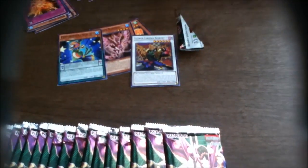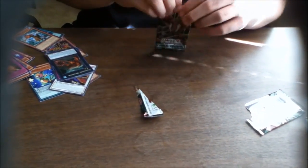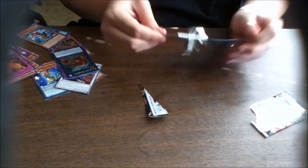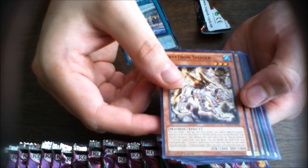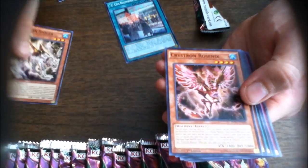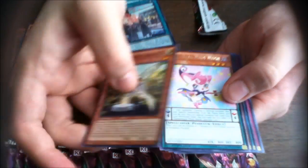Interesting. Between this and the Dragons of Legend, you can basically complete it. There's just so much support for Flower Cardians all of a sudden. What we're getting here — Alien support! It's been a bit. A-Cell Recombination Device, very nice. Christron Smiger, Christron Rosenix, and almost another Aromaseraphy Angelica.